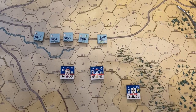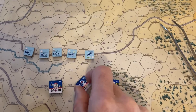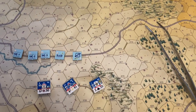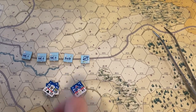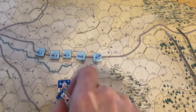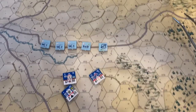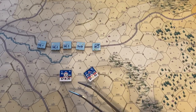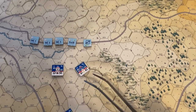For facings and formations: units in column face a hex side, while units in line face a hex point. Artillery can face either a hex side or a hex point — it's the player's choice — and can face a different direction than any infantry stacked with it. Units in column have three front hexes, two flank hexes, and a rear hex. Units in line have two front hexes, two flank hexes, and a rear hex.